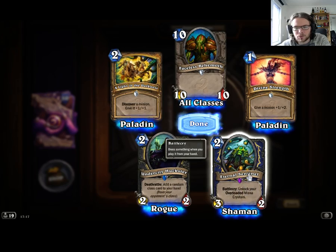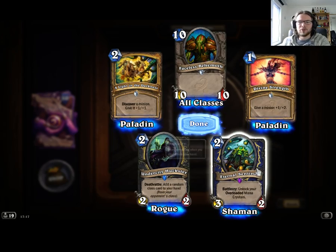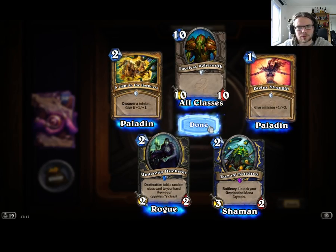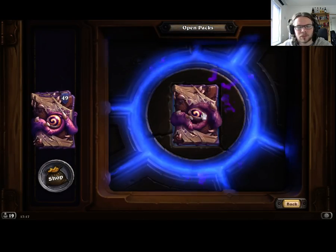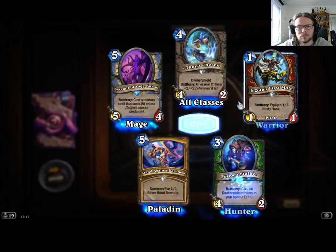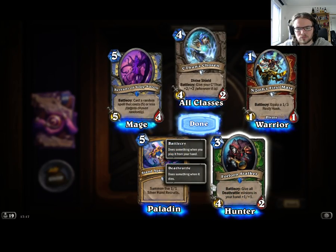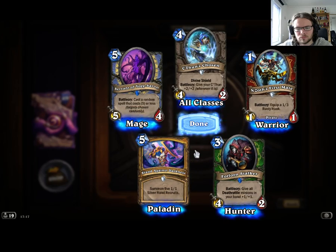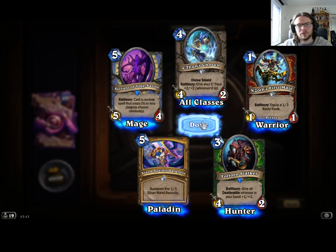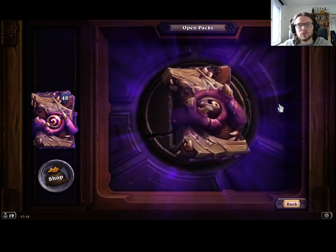Eternal Sentinel leaves a brokenness — it's all hell. That can be very annoying to play against. Plus one plus two for one mana is pretty good as well in an aggro package. Forlorn Stalker seems very good — Hunter is kind of moving towards a more control-based style, I feel. A lot of these cards are making that run.